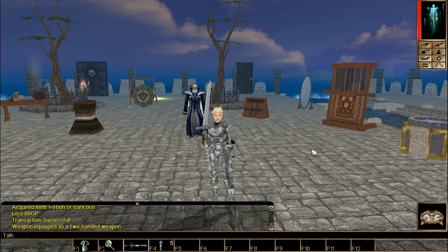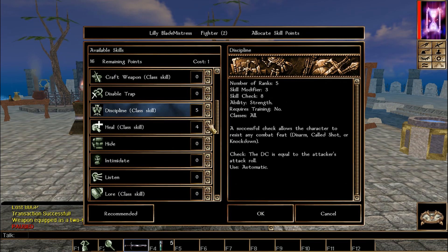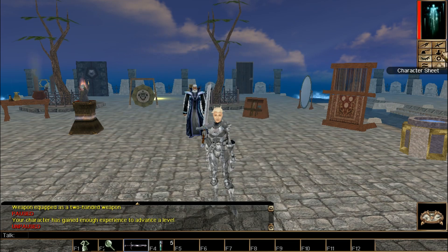We'll go 1 through 10 on the Weapon Master. Let's level up — we're doing Fighter level 2. The only skills we're taking for now are Discipline and Heal. Intimidate we'll do when we hit Barbarian levels because it's a class skill there. For feats, we pick Mobility, because that's a prerequisite for the Weapon Master.